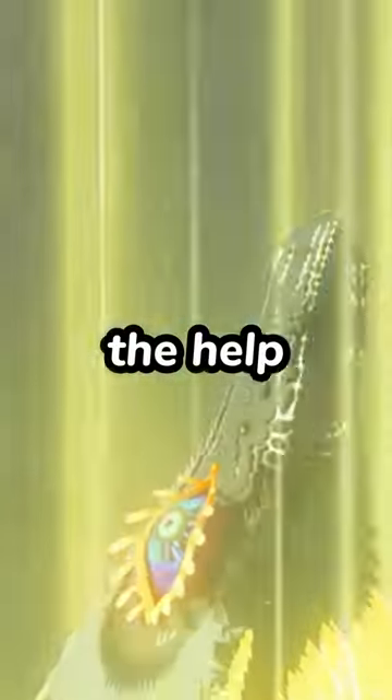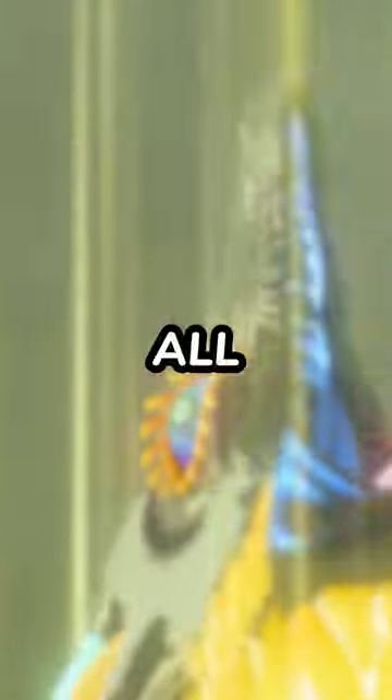Speedrunners have figured out a way to fix the Master Sword without needing the help of the suspicious Light Dragon, and all it takes is two simple steps.